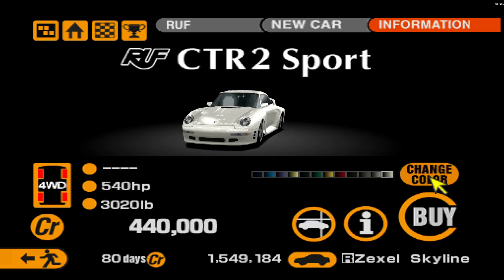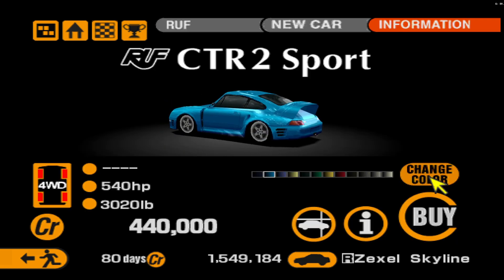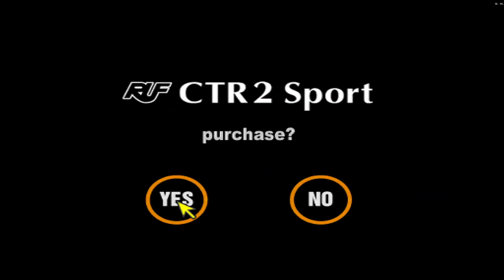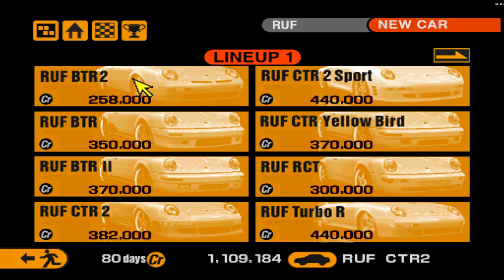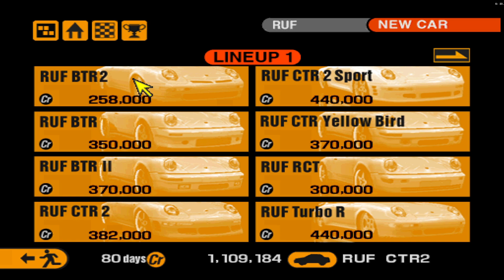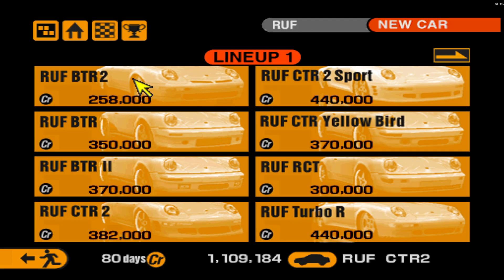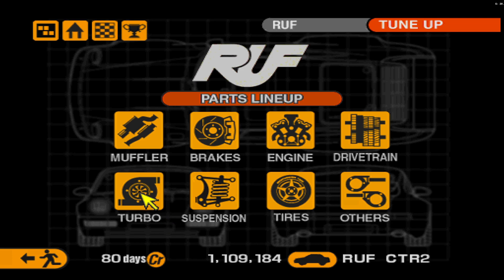It doesn't look as good as the BTR2 in my eyes, but I still like how it looks. I think we'll go with this blue — more of a Miami blue kind of color. It's a 440,000 credit car, a very expensive build. I think the BTR2's front end with that weird split nose looks better, but it won't be able to do what I want. So let's build the CTR2 Sport.